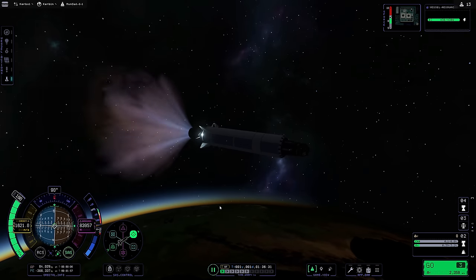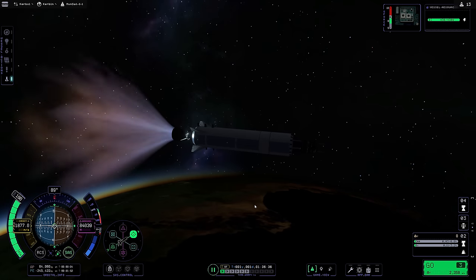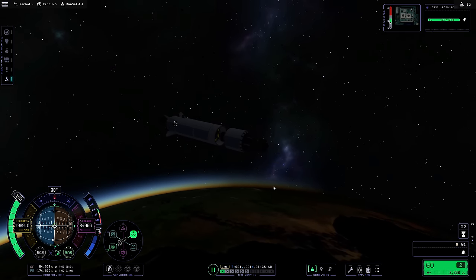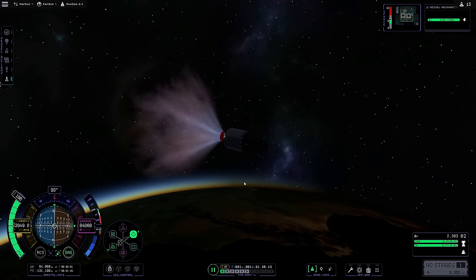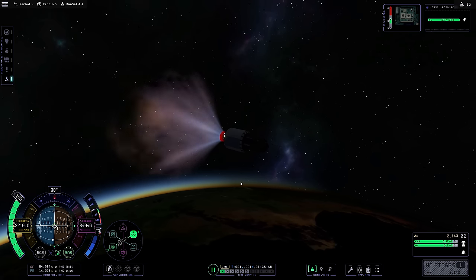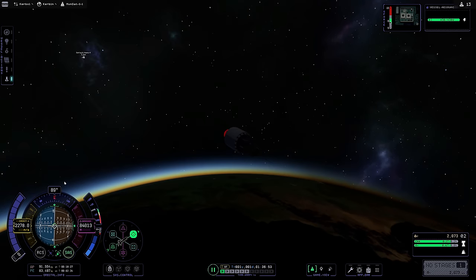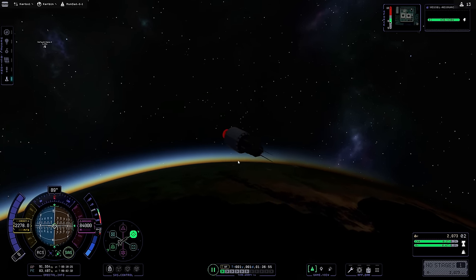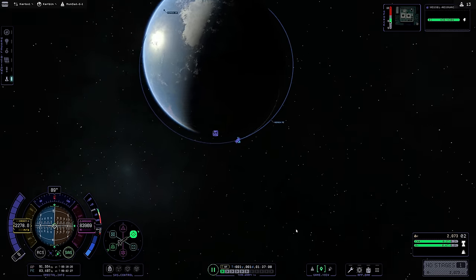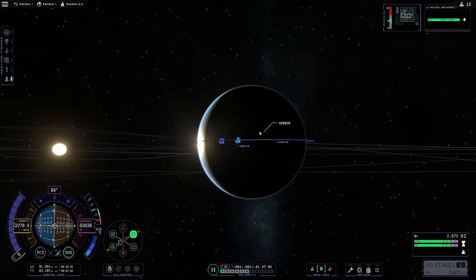We expend the lower stage, which will deorbit and reenter, leaving just the final upper stage. We fire the Terrier and circularize right on our apoapsis. We stopped a little late and pushed ourselves up slightly, but we're pretty much circularized around Kerbin. We're in an equatorial orbit, which means we'll be able to head directly toward the moon.